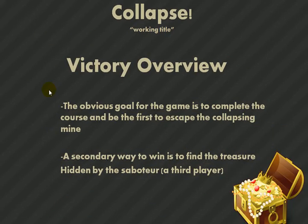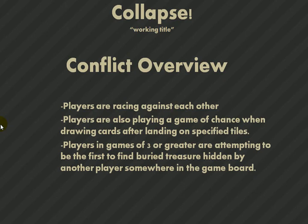The obvious goal is to just get out of the mine first, like Candyland or Chutes and Ladders — just a straight race. A secondary way to win is to find the hidden treasure, which is actually hidden by a third player. You are racing against the other players in a straight-up foot race, and you are also playing a game of chance whenever you're drawing cards after landing on the specific tiles.